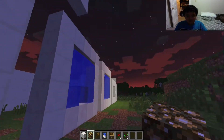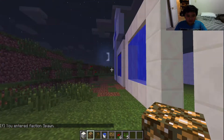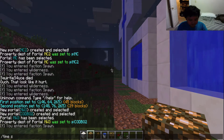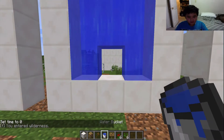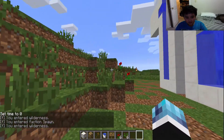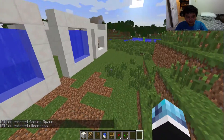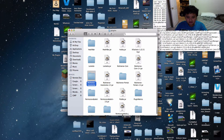Welcome to another tutorial. I'm going to teach you how to make a portal to another portal on a server if you own one. You have to install a plugin called Multiverse — specifically Multiverse Core, Multiverse Portals, and Multiverse Inventory. The other plugins are not needed.